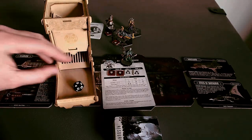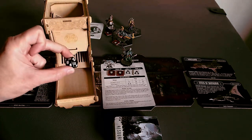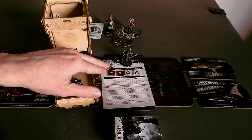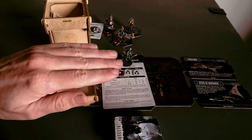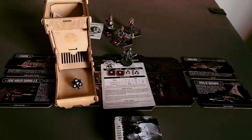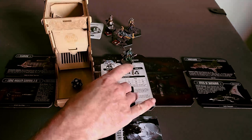I didn't do that in the previous round because I thought it would be a little bit anticlimactic. I need to roll this Blackstone Fortress die. If she gets a 1 or a 2, then she is dead. She gets a Mortis card on her character card. She's gone.